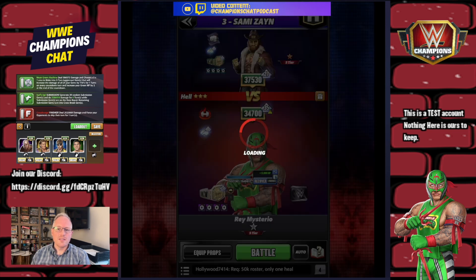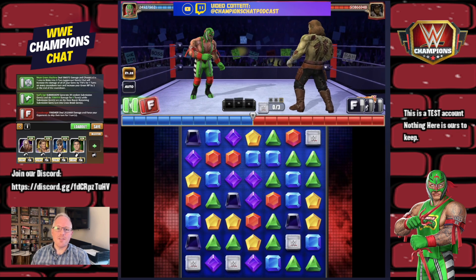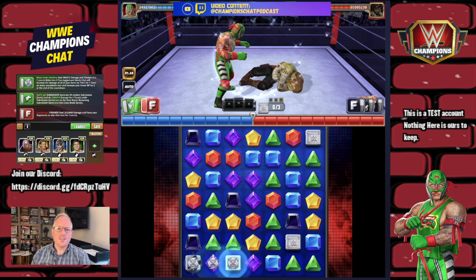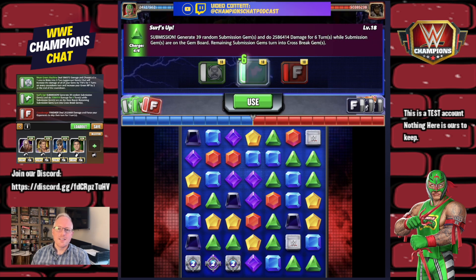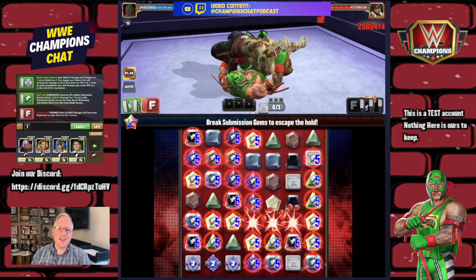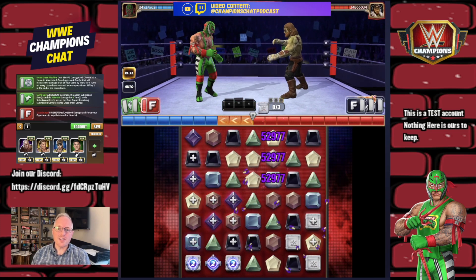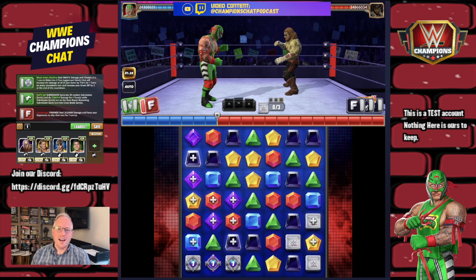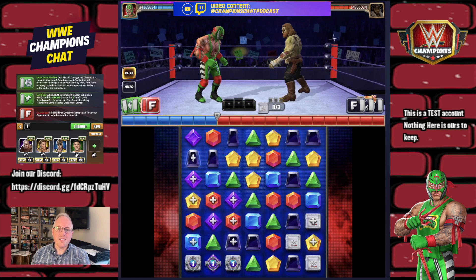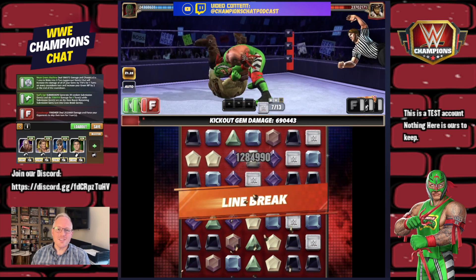Before 99 MP you're definitely not getting the finisher loaded turn one. Throw down a 3x1 area into green — the Sewer Splash, Mean Green Machine. Then put all these down which should fill almost all gems — six turns, but you're not leaving many cross break gems. I might reduce the sub instead. Now our green gem damage is buffed — red gems are doing 345k.